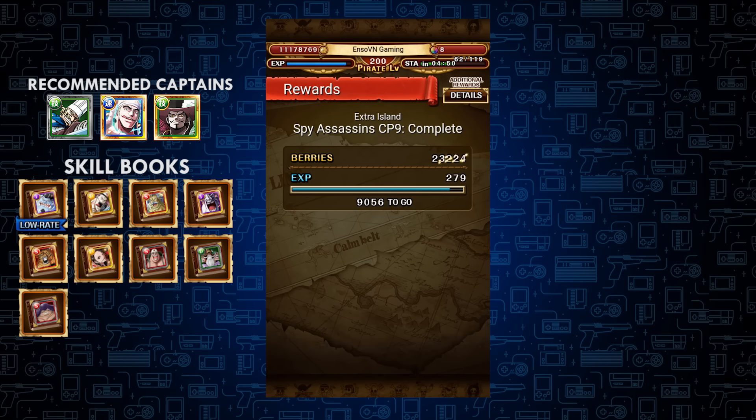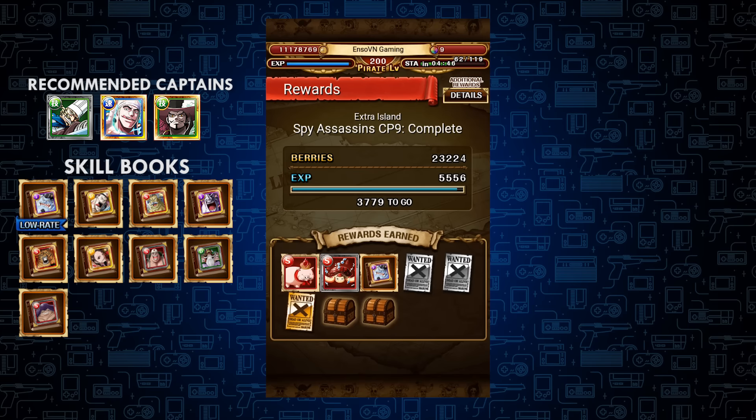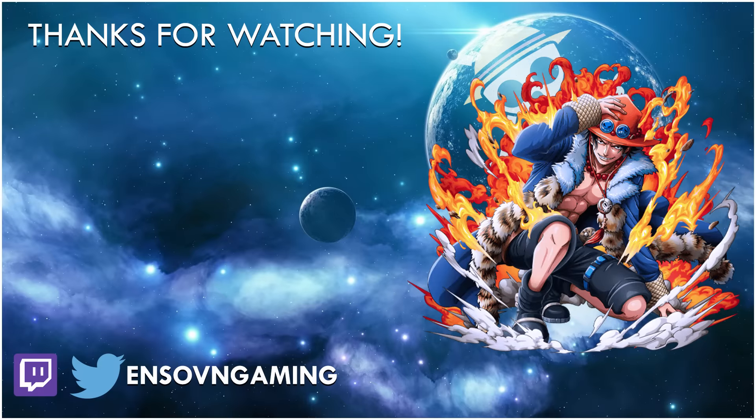Good luck farming if you have any of the skill books you need, or if you just want to socket your CP9 units, or you need a free spirit orb booster. That's it for this video — thanks for watching, I'll see you next time, my nakama.